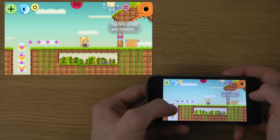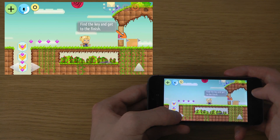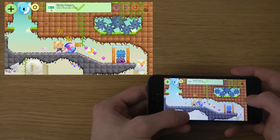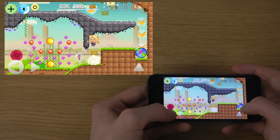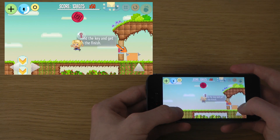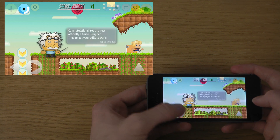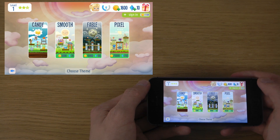You're ready to test your creation. Okay, sweet. Let's see. That's nice. So that's basically how you create a map.